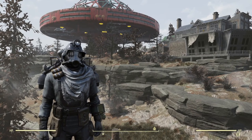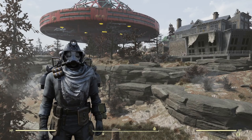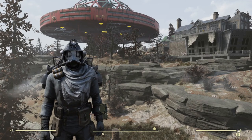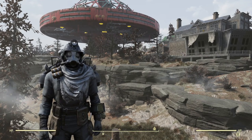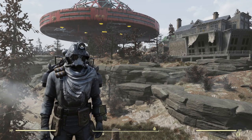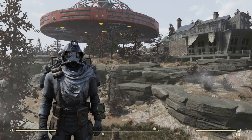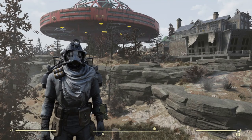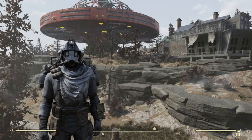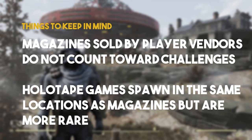Hey, what's up! Today I want to do something a little different — I'm going to show you the two routes that I take to farm bobbleheads and magazines. I found this on Reddit, and if I can find that link from last year I'll post it in the description. Basically these two routes are really rich in magazine and bobblehead spawn points.